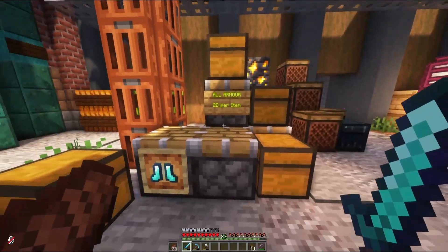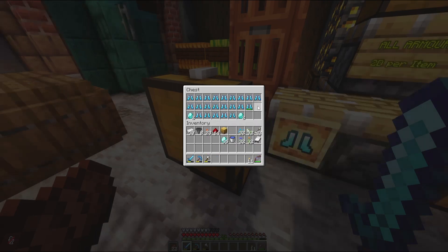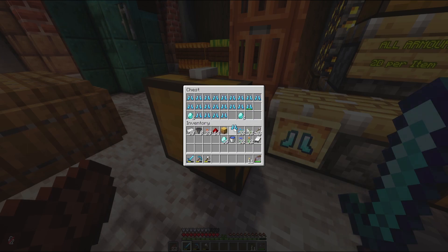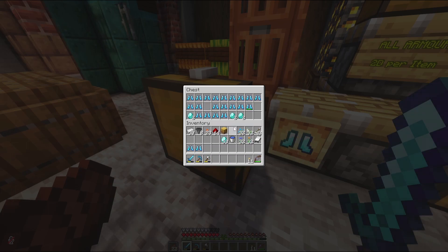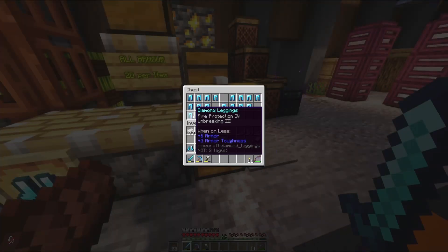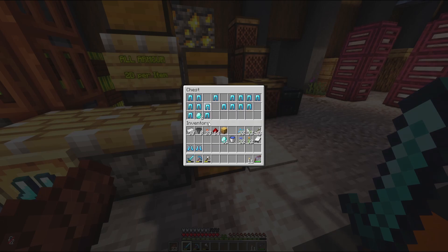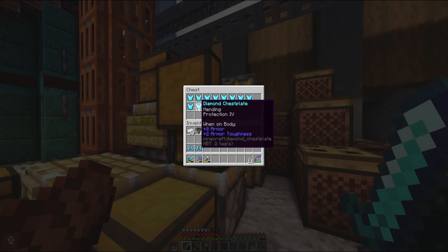It's two diamonds per item, so we can kind of pick and choose what we want. I do want some mending on boots — it doesn't look like there's a pre-set one, so I'm going to go ahead and take the mending unbreaking three, and another regular mending. For pants, I'd really like some mending but protection four is probably the best, so we'll go ahead and get those.